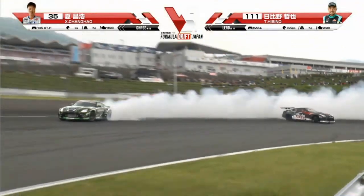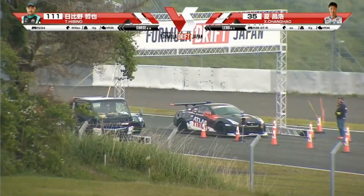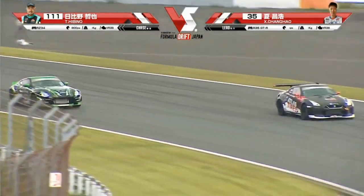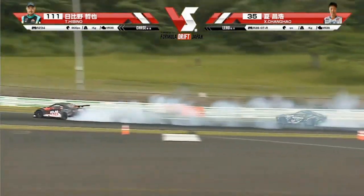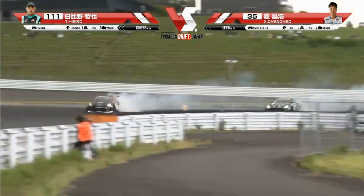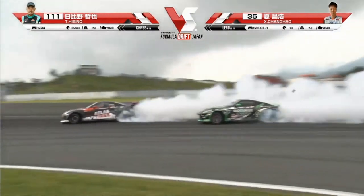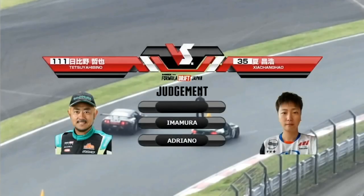Here they are into that inside clip. Sha Chang-hao unable to carry that through the inside clip. We're going to see Sha chase down Hibino, but it's not looking good for him. He's going to go ahead and throw down — let's see what he can do in the lead. Nice job filling outer zone 1, bringing it back around to outer zone 2. Hibino falling back a little bit there, but Sha a little bit deep on that inside clip. Tetsuya Hibino is going to get the win and move on to the finals.